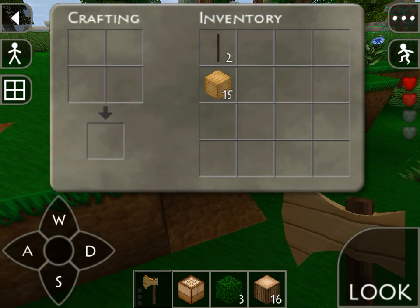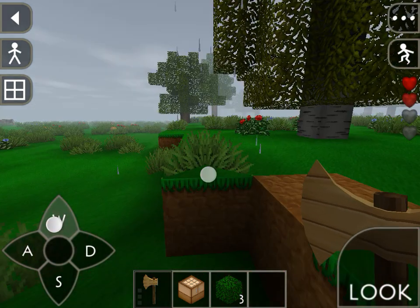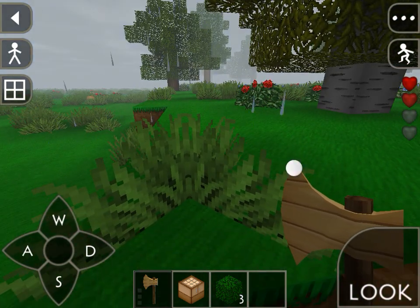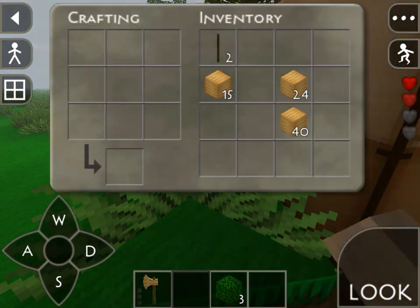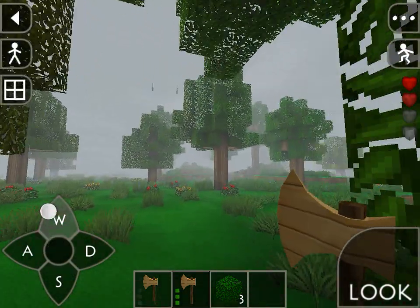Okay guys, how many woods do I have? Now I want to get wooden planks. I need two more wooden planks. I put this here, my stick here, and my wooden planks here like this — now I have a new wooden axe. Let's get more wood.